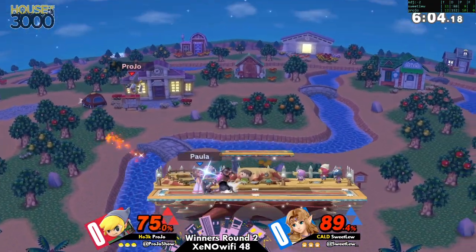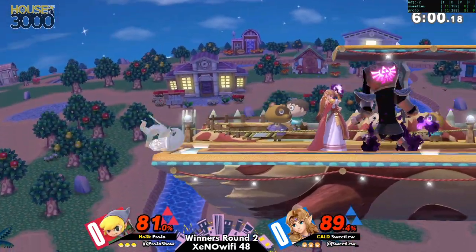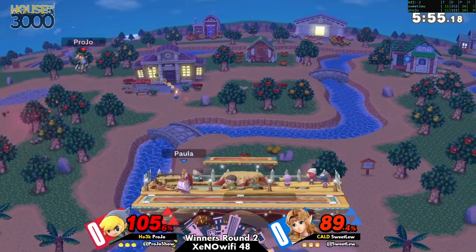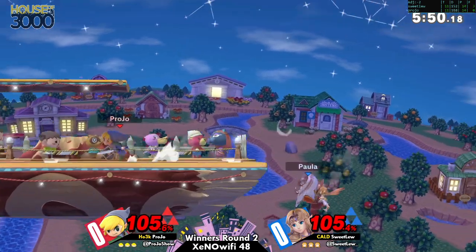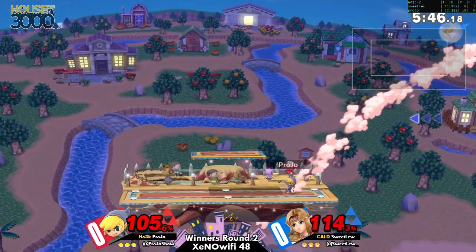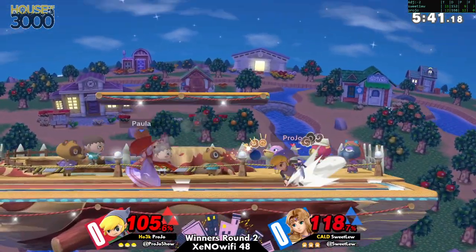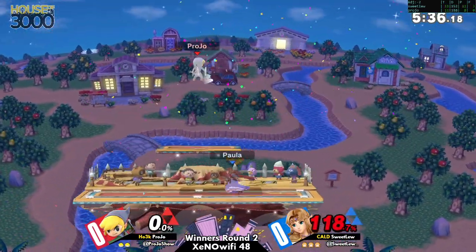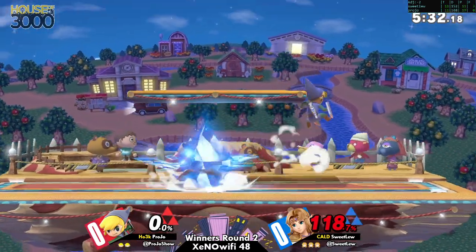It's always fun when you mention up-B out of shield and then immediately the up-B out of shield happens. One important part has to do with overall kill power that Zelda has — it feels like every one of her setups is going to try and lead to a kill. Toon Link also has a lot of kill options; one good confirm off a bomb or a boomerang leads to a forward air. But Zelda's individual moves hit so hard — we see the forward smash taking the first stock.